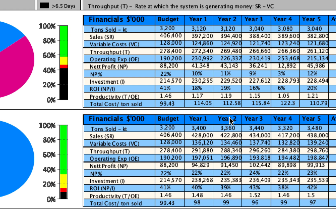On the pull side, a very different story. The average was $3.4 million tons — exceeding budget by 6%. Net profit was up 9%, at $95 million compared to the budget of $88 million, giving a 22% net profit margin against the 20% target. Return on investment came in at 41%, right on budget. And the actual cost per tonne was $98, less than the budgeted amount and well below the $115 per tonne in the push environment.